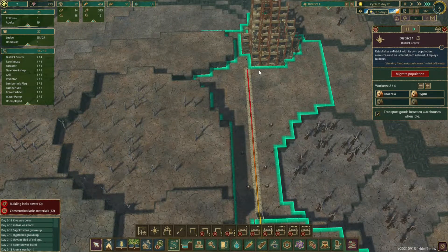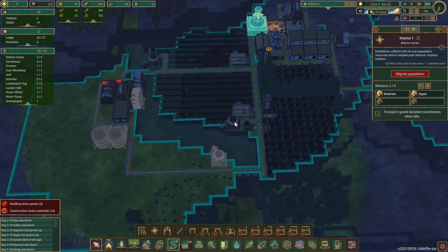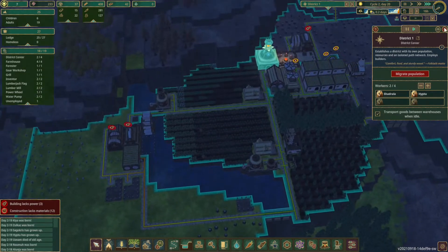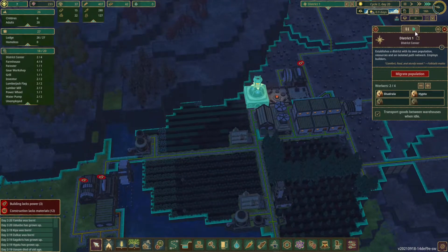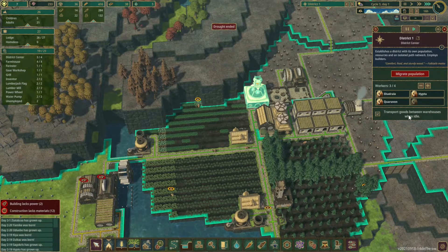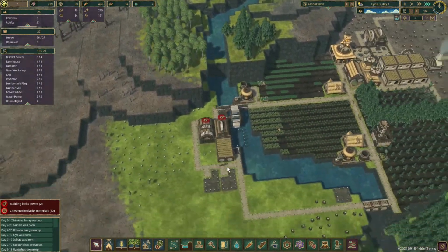We've got thirsty beavers. We have one unemployed — let's go ahead and throw it in that actual district hall. That seems like the right thing to do, because when they're not working they'll transport. The drought has ended and water is starting to come back down.